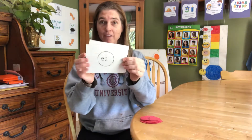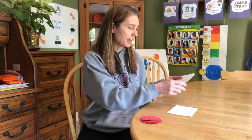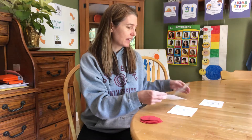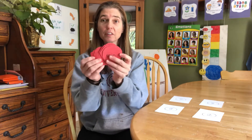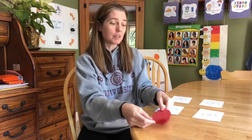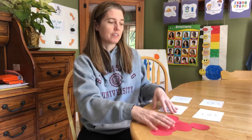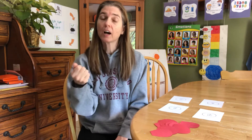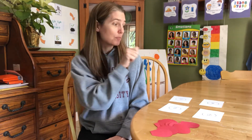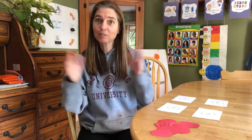I'm going to take my four circles and lay them out: E-A, O-A, A-I, and E-E. Now I'm going to take my petals with different words on them and mix them all up. We're going to take turns — I'll take a turn and then you take a turn. We're going to pick a petal out, read the word, and put it with the right vowel team, so we make four beautiful flowers.